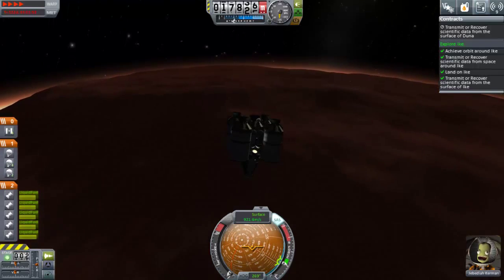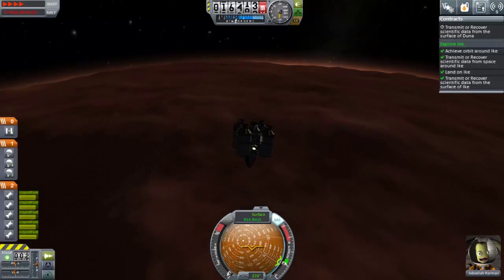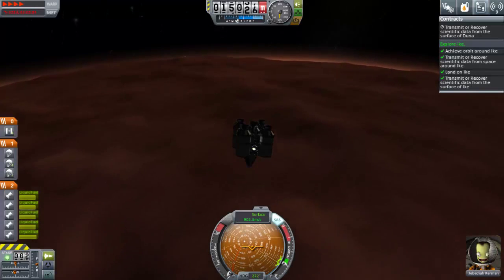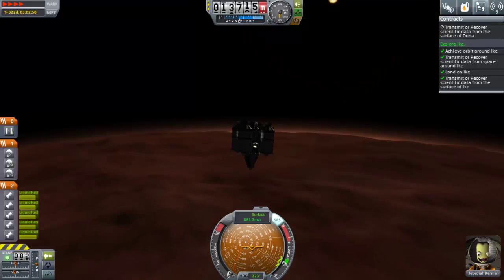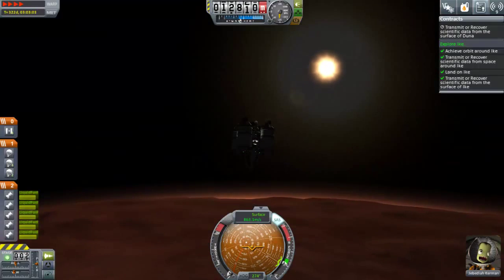We've completed the Ike contract now, so we can just focus on the Doona one. As I mentioned in the last episode, I've come in at a really shallow descent trajectory because of how thin Doona's atmosphere is.